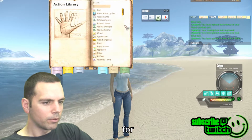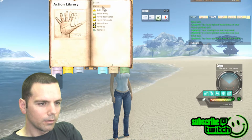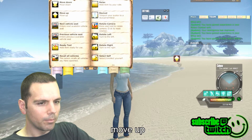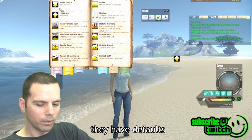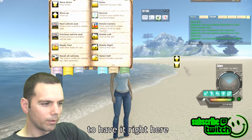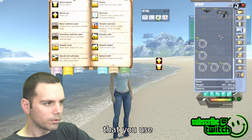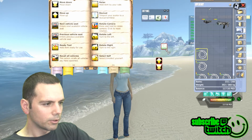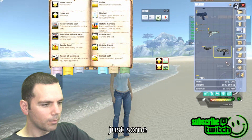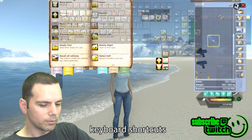What you're really looking for is useful stuff you would use. If you have a Slepner or a quad, you're going to need move up and move down — they have defaults like left shift and control, but it's also useful to have them right here on your bar. If you have guns you use regularly, or a whip like I use a lot, you might want to put common weapons on here as well.